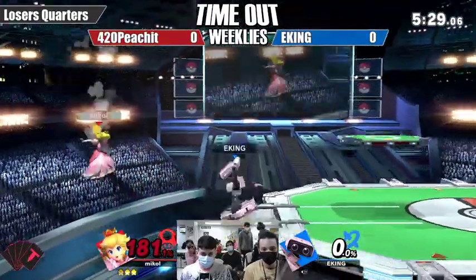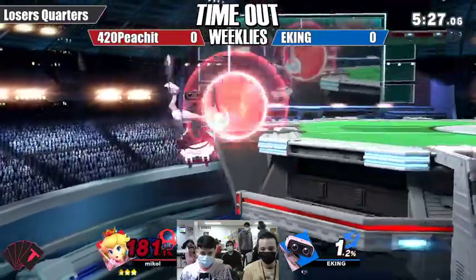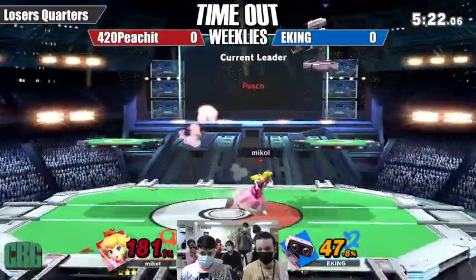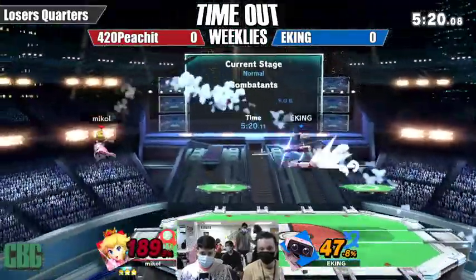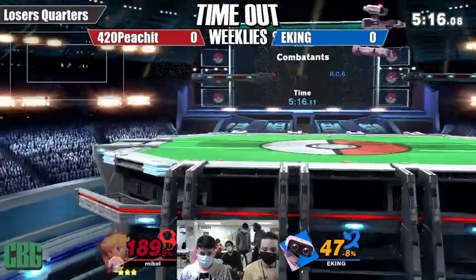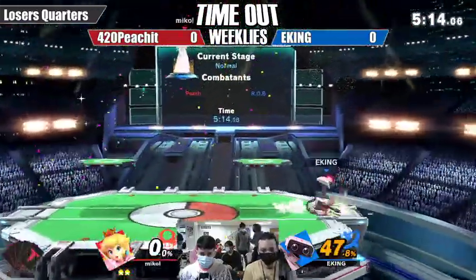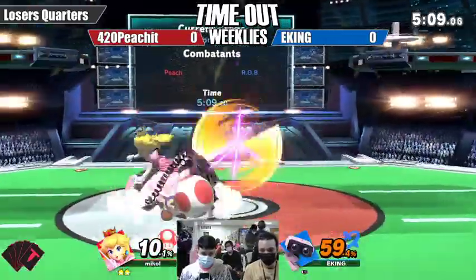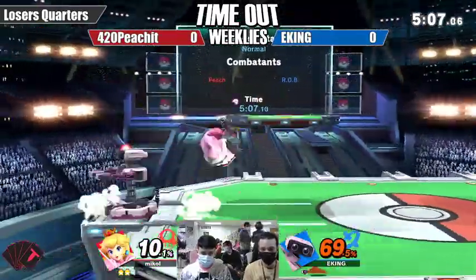The gyro and laser are setting up edge guard situations but it's not quite getting there. EKING is having so much trouble taking away that stock — one, two, three, four attempts, 47%. But after that explosive opening from EKING, unfortunately an SD there, and now 420Peachit is running away with it.